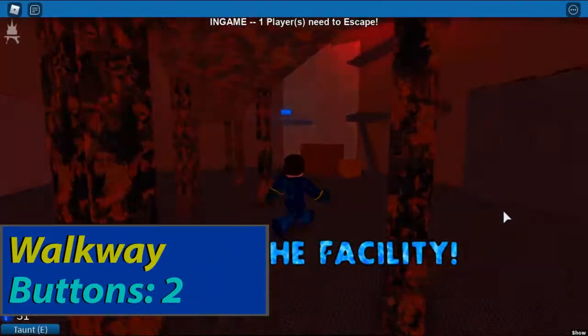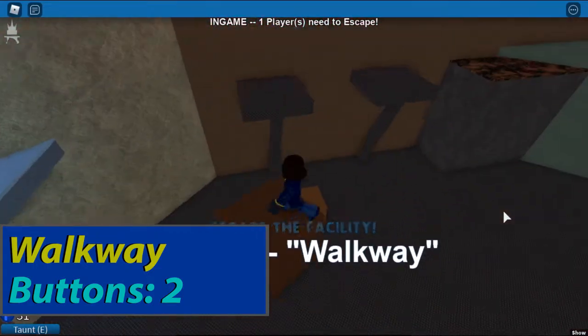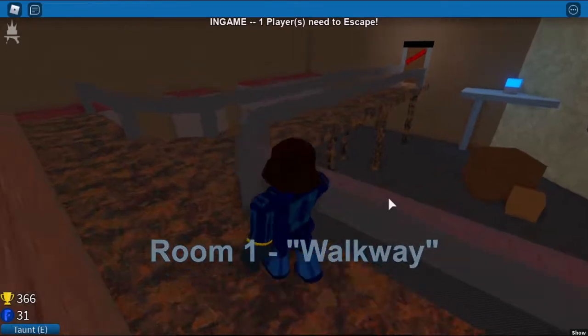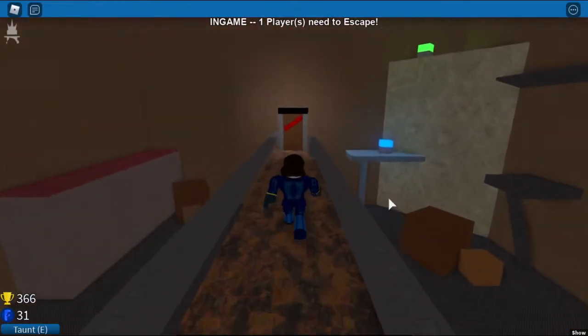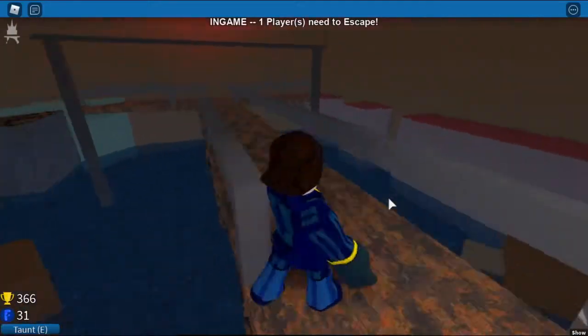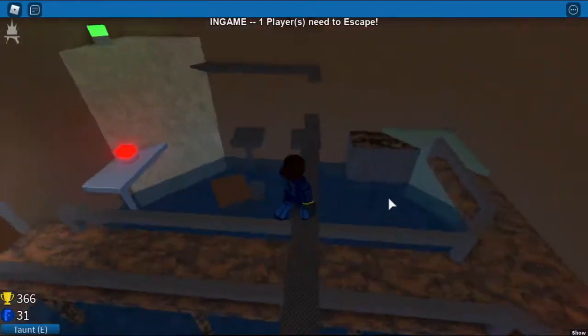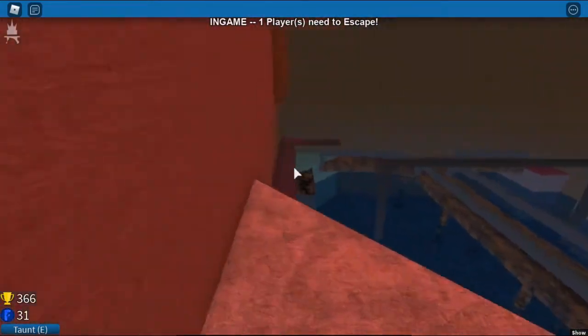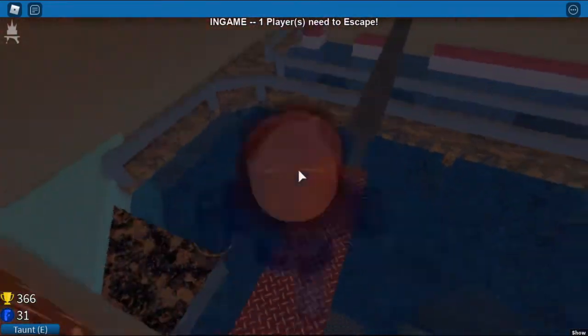Walkway. Go towards these boxes and turn right. And here is the magnificent walkway. At the end you'll see the blue button — press it and turn around. Go on the railing of the walkway and go on this spawned platform. Turn left, because turning right doesn't really do anything. Go towards the green button, press it and escape. And that's how you beat Walkway.